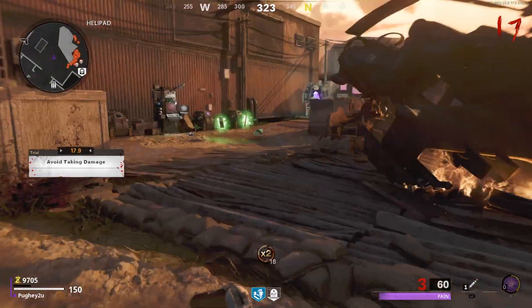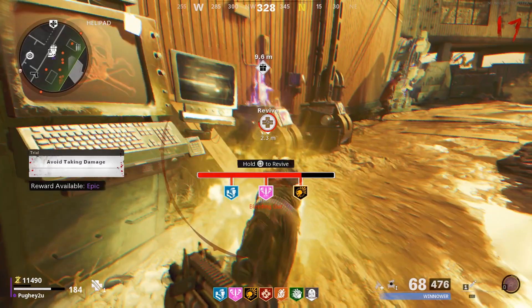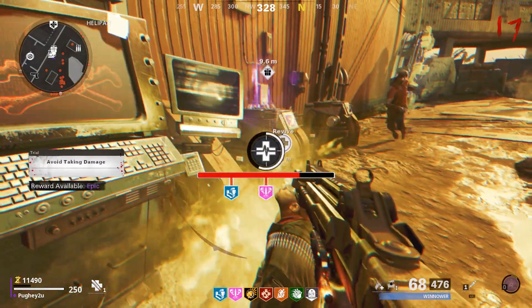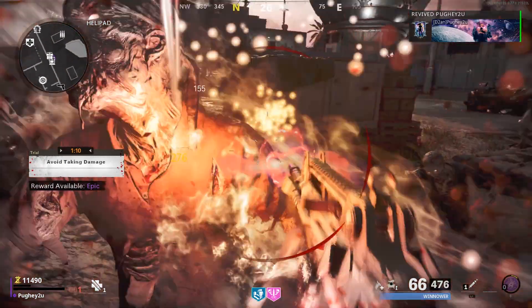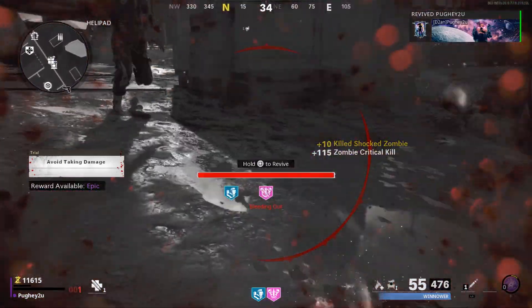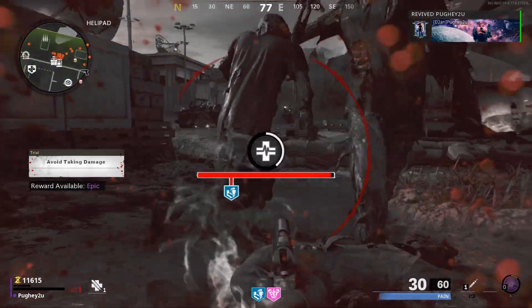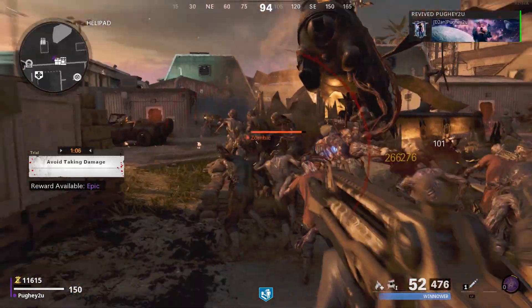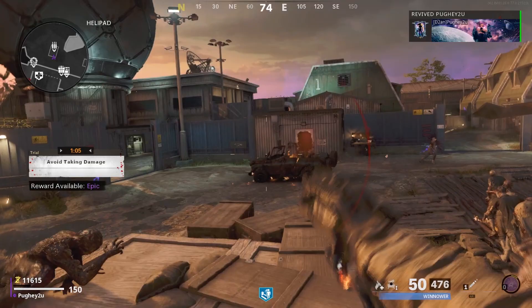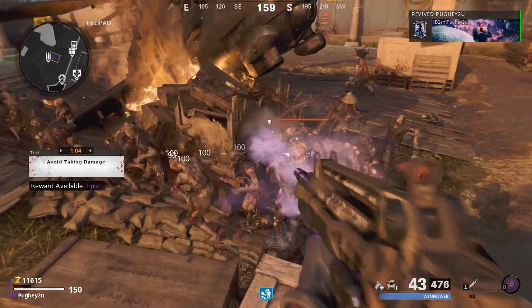So going back to the clip, slowed it down — I think within the time that I got downed, revived myself, instantly downed and instantly revived again, the game got jumbled up with what guns I was meant to have, and the pistol I had while I was downed got added to my weapon roster. So then I was running around with three weapons. That's my take on the situation.